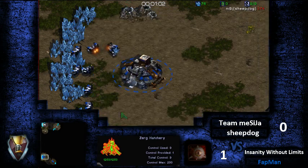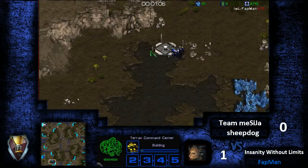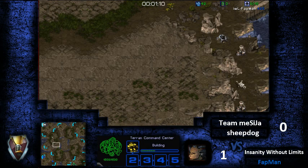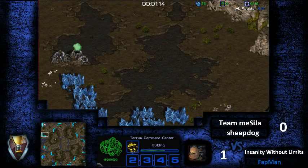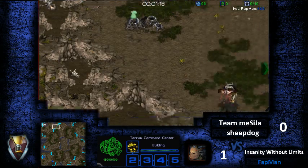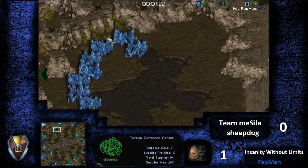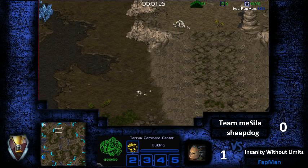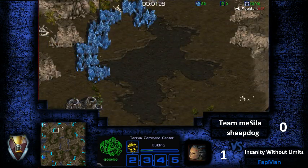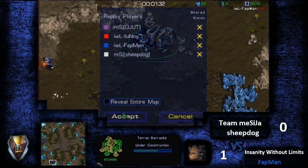Let's just familiarize myself with the map. It's kind of like Sniper's Ridge in some regards — you still have these ridges up here, literally speaking. The third's a little bit different — it's off the ridge and you have to go up here. The fourth is kind of like what the third would be on Sniper's Ridge. So it's like Sniper's Ridge shifted about 15 degrees — that's probably the best way to identify the map.